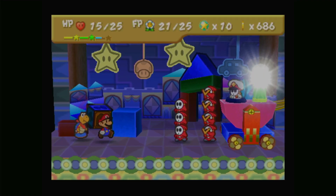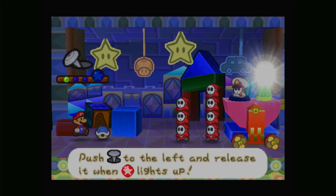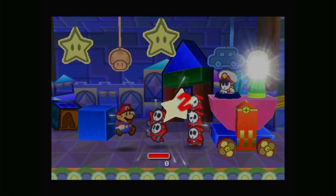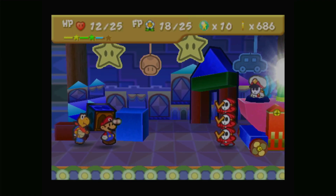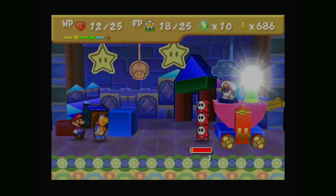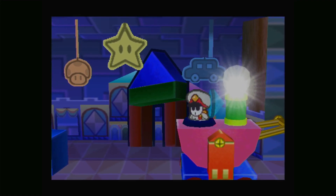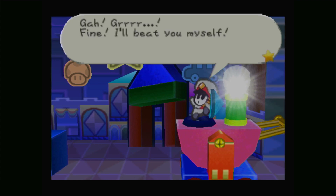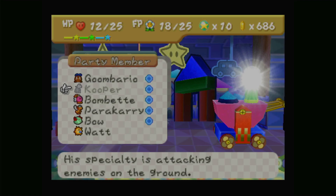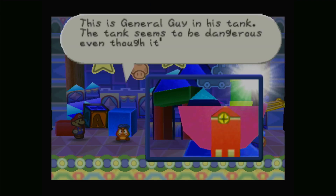The volt shroom effect has worn off and we're knocking guys off. There's a second battalion. Well, there goes the first one. Time to take out the second wave - and down it goes. This game came out in 2001. Man, look at those towers of shy guys... they look like twin- all right, now it's General Guy time.